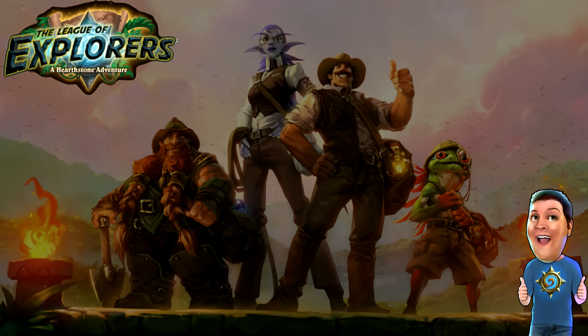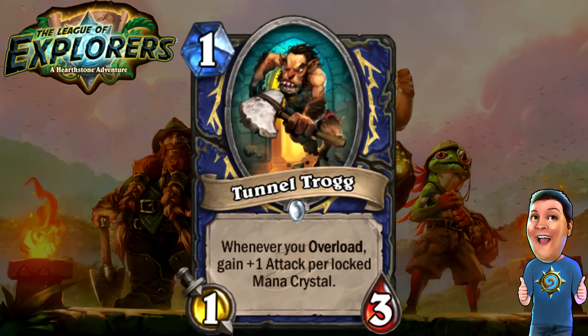Next, we're moving on to the Shaman cards. My favorite card of the whole set, believe it or not — the Tunnel Trog. One cost for a 1/3, one of those great early game drops. Whenever you Overload, gain one attack per Overloaded Mana Crystal. This is going to fix cards like the Dust Devil and make Overload more appealing. Overload is such a punishing mechanic, but this is a card that benefits from Overload, which is so needed. I think it's going to make Overload decks much more appealing. I'm definitely going to try this out in my Overload deck.